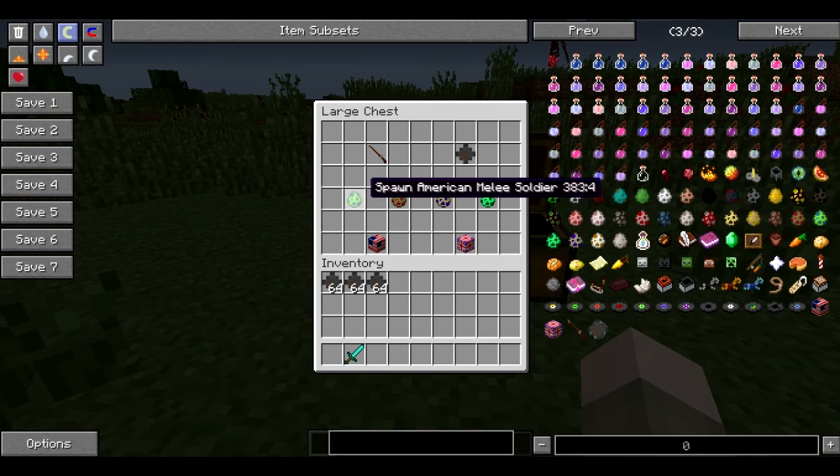We also get new troops, so let me introduce them to you right now. You get the American Melee Soldier, the American Soldier, the British Melee Redcoats, and the British Redcoats. Also, I will get into these blocks in a minute, but first I need to talk about the musket.